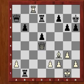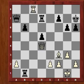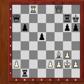Now Qd4, threatening the rook and mate, so forcing Rb1 check, Kg2. And now F6 is the only way to stop mate. Qxf6, Rg7, Qf8. And now G5 is the only move to stop Qh8 mate, because then the king can come to G6. And now Qf5 check picks the rook off. And this is all forced.